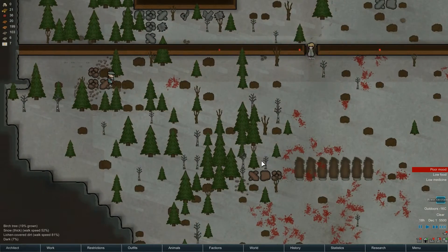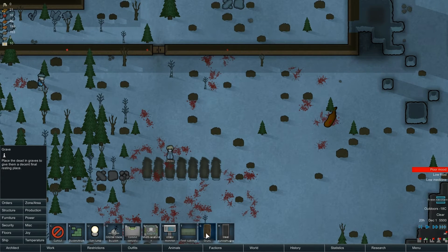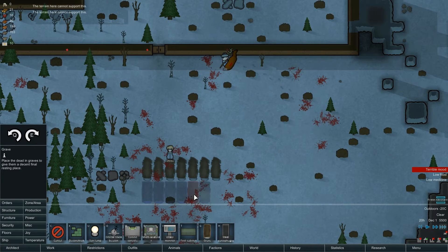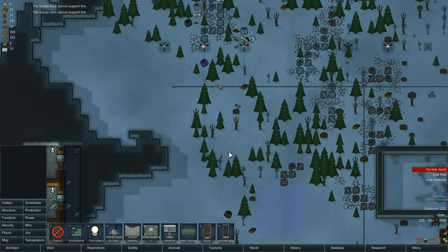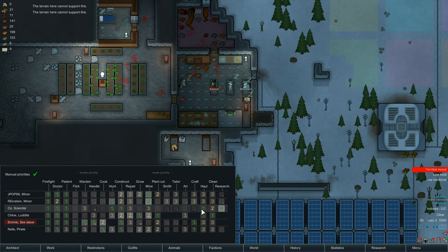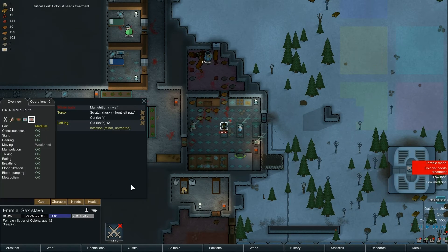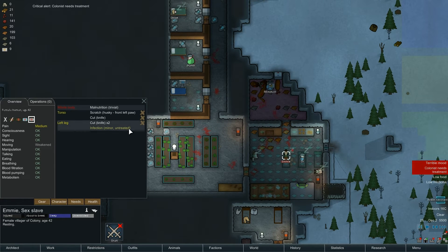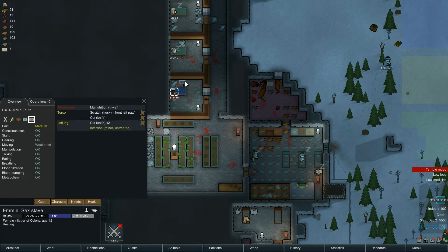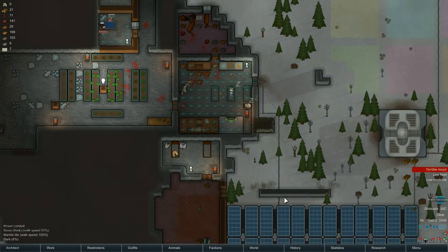Oz is going out to hunt that one. Chloe's visiting graves. We actually need more graves so I'm going to make some more - there's plenty of dead bodies around. How much power do we have now? Plenty of power. Disease infection - Emmy, no. Emmy, we need to get you in this bed. You're only 1% immune from a minor infection. Hopefully this vitals monitor will help - it gives you medical treatment quality improvement of 4% and immunity improvement speed of plus 2%, so that's really going to help.